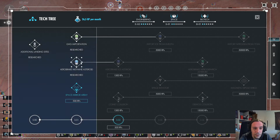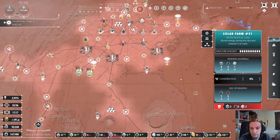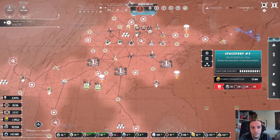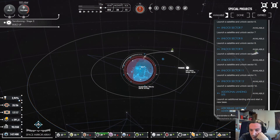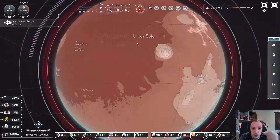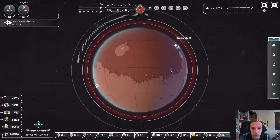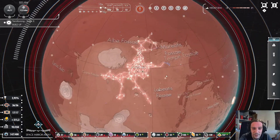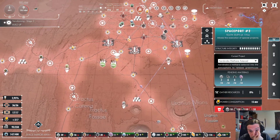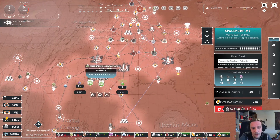We got the methane asteroid tick — let's research the space mirror array too. That will bring more greenhouse gases, so we're going to do it. Dude, where's my base again? Look at that far reach. I'm absolutely curious if there's some visible thing happening when we do this.